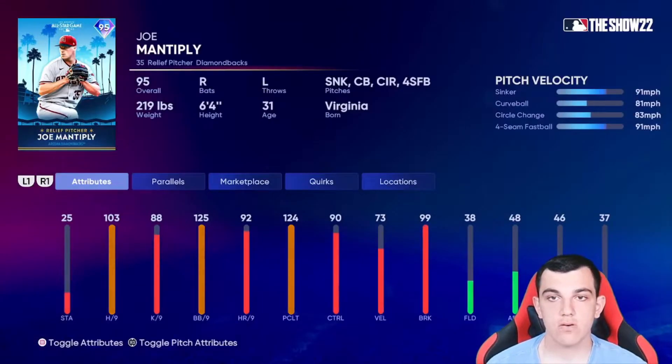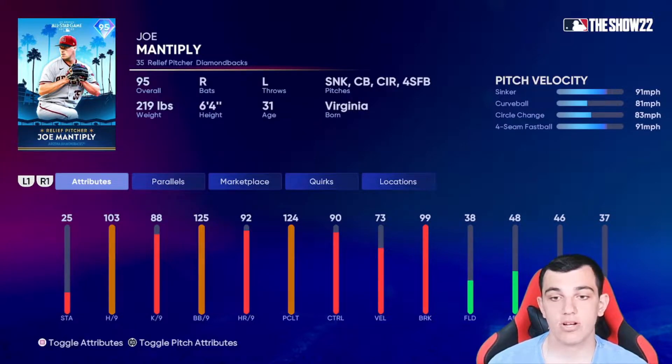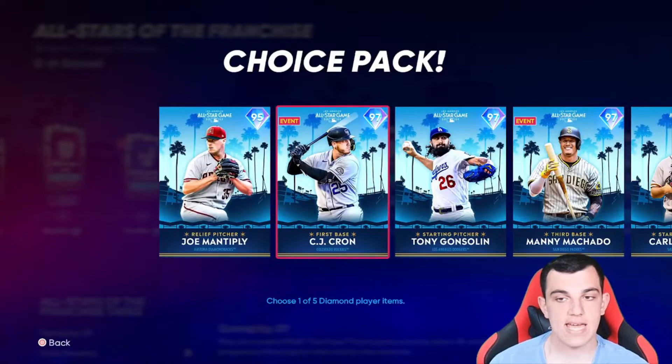First we have Joe Mantiply — sinker, curveball, circle change, four-seam. He has good hits per nine and 125 walks per nine. Even though that pitch mix isn't amazing, it's honestly intriguing. The control is really good, the break is really good except the curveball. I'll give this card a shot as a lefty reliever. Still a little concerned about the velocity and pitch mix, but that walks per nine is insane.